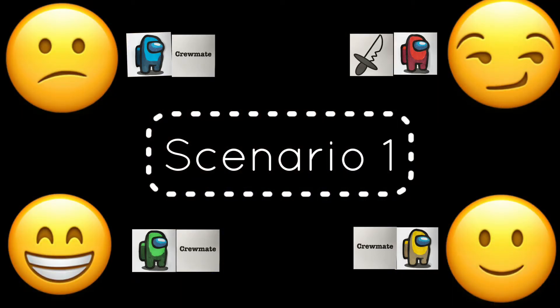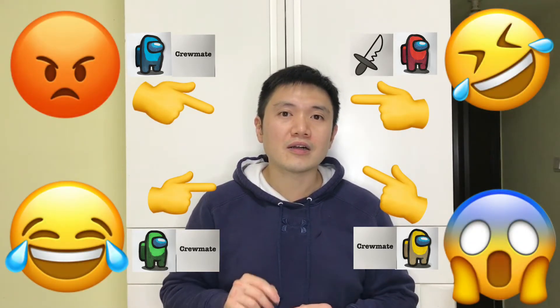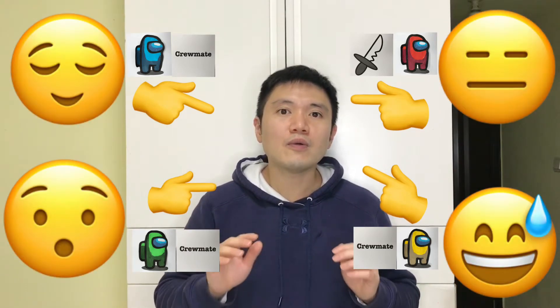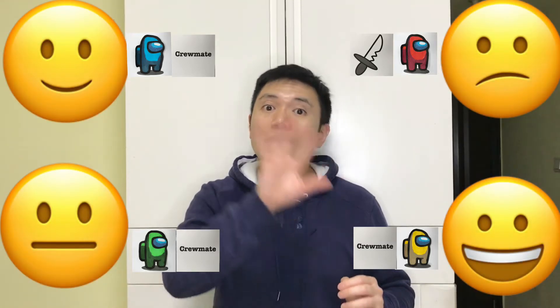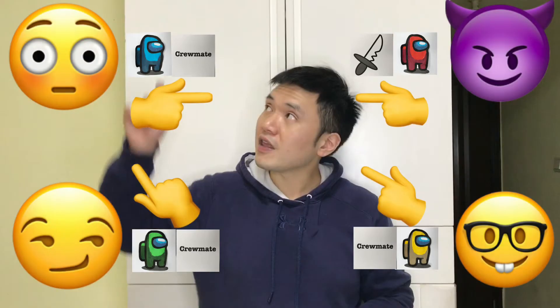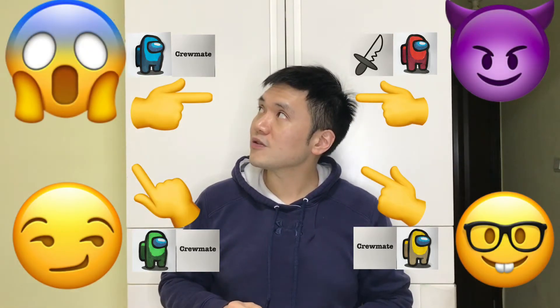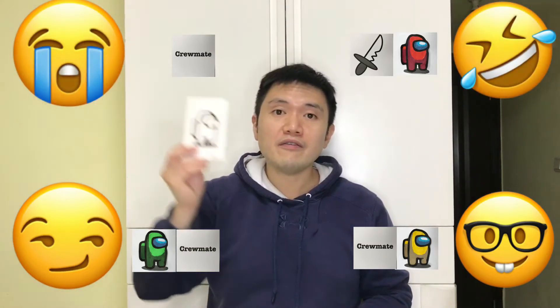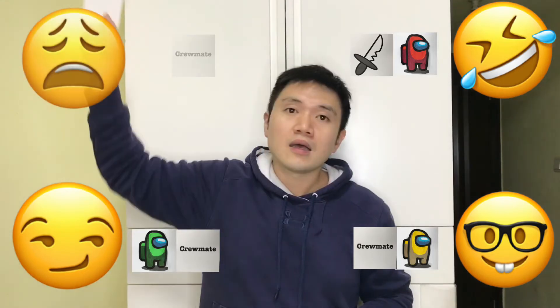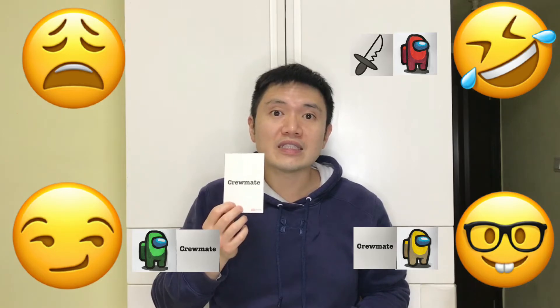Scenario one: if no one gets voted, or two or more players get the same number of votes, it will be a tie and no one will be ejected. The host then asks all players to close their eyes and the second round begins. Scenario two: if a player gets the most votes, he will be ejected. The host takes away his Among Us character card and reveals his function card so everyone knows who he really is.